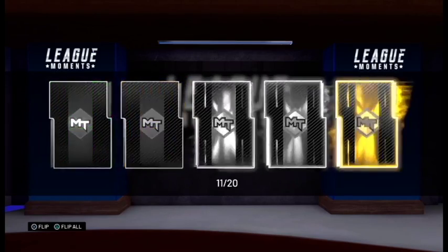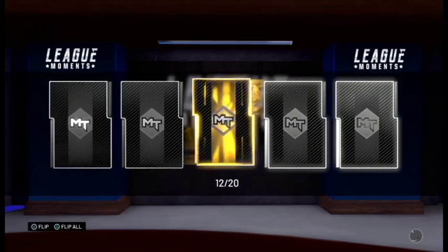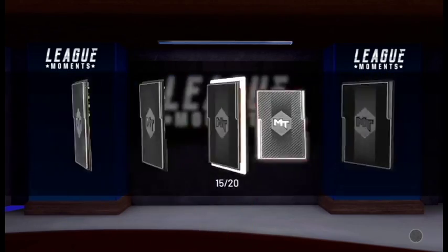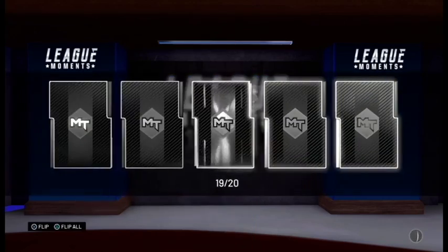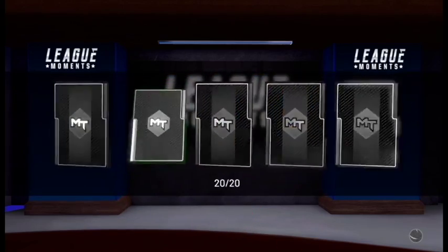Pack number eleven — terrible. Pack number twelve — let's see a pink diamond glow. Sapphire. Pack number thirteen — nothing. These are so bad. Pack number sixteen — Bronze Michael Carter Williams. Pack number seventeen — woof. Pack number eighteen — nothing. Two packs left. Pack number nineteen — can we get something? No. It all comes down to this last pack, and we got nothing.